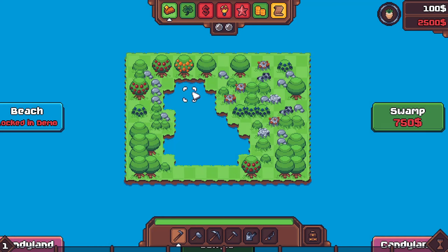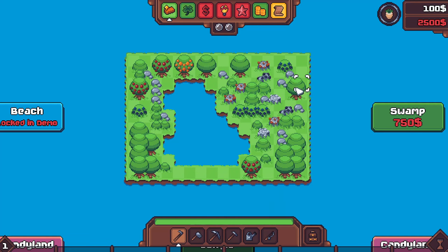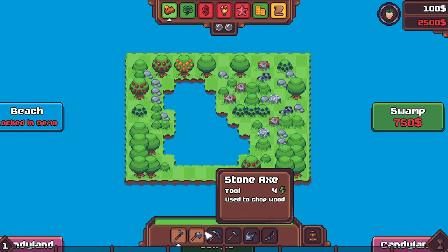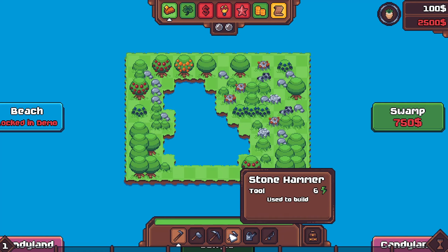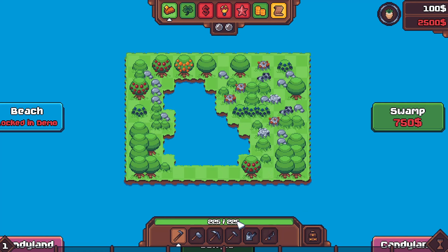When you start up, you're basically on your little island — a blank slate. There are tools down here for working the land: a hoe, axe, pickaxe, stone hammer, watering can, and fishing rod. All pretty much familiar staples if you've played any sort of farming game in the last 30 years.